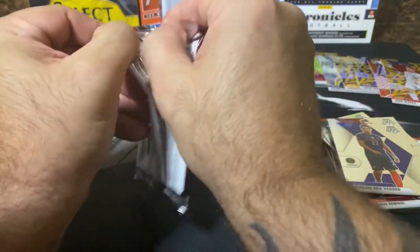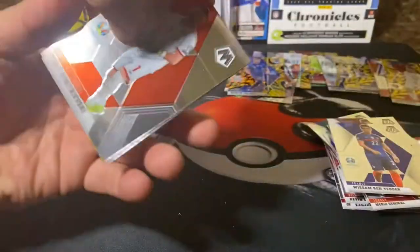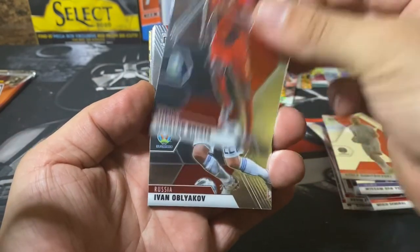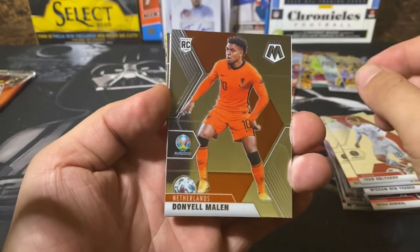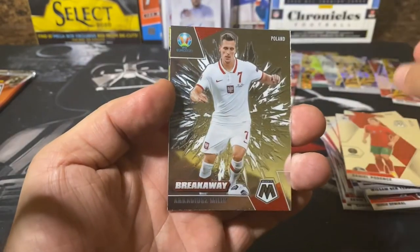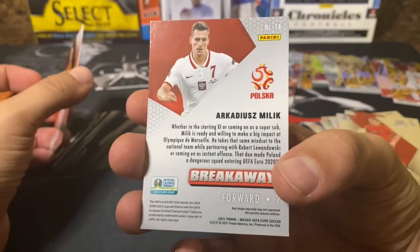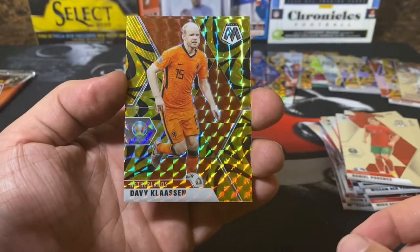Two packs left — hopefully these are holding an auto. Pack nine: Dmitrievsky from North Macedonia, and there's Melin, Matonda, Potence, Breakaway — Milik. It's our first Breakaway of the video, a cool looking card. And our next gold is Klasen.